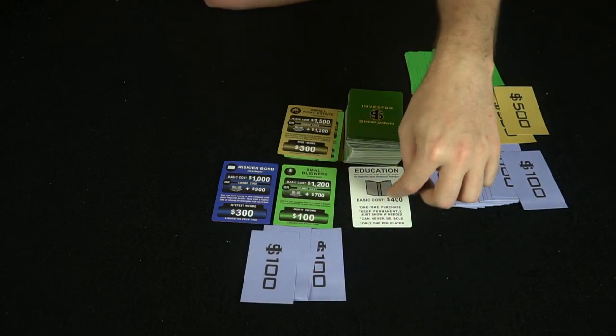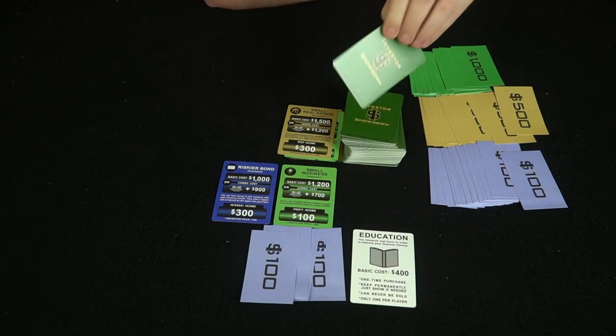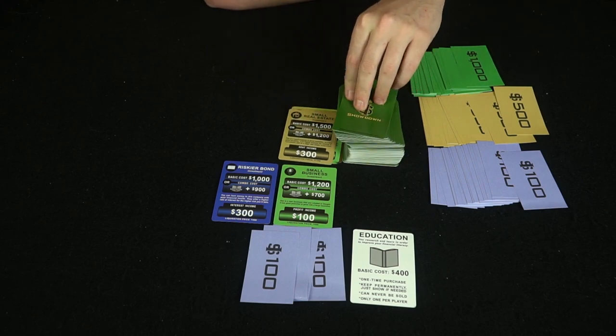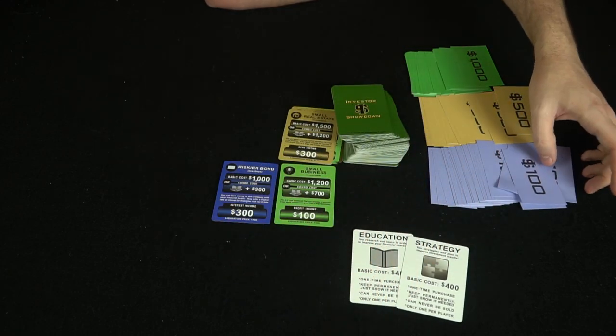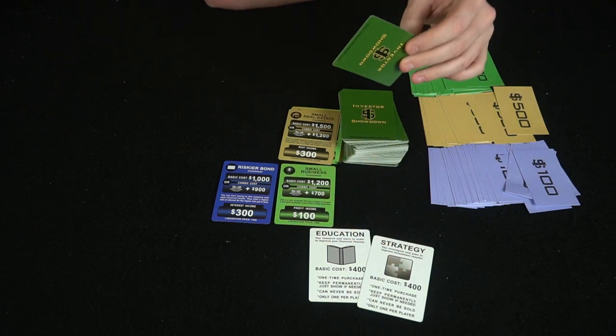Education costs $400, but nets us the benefit of knowledge. Next is a small real estate at $1,200, and then a strategy card for $400. See what happens when you buy too fast — you're going to be short on money. But I want education and strategy, so it's worth it, and the game continues.